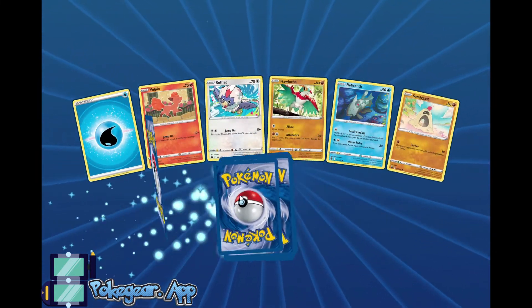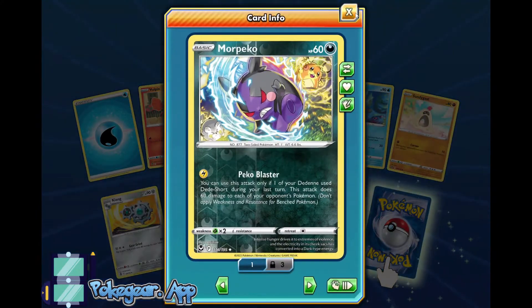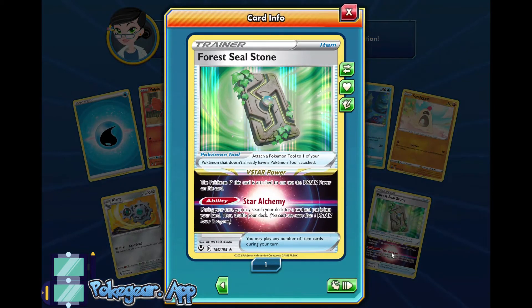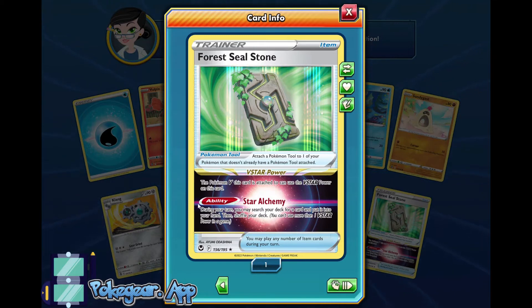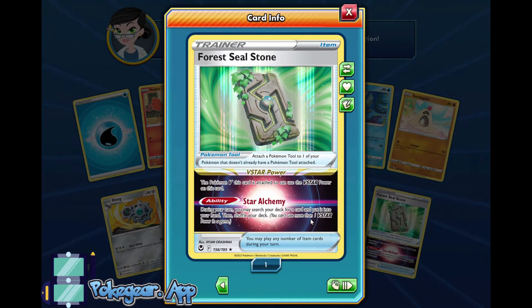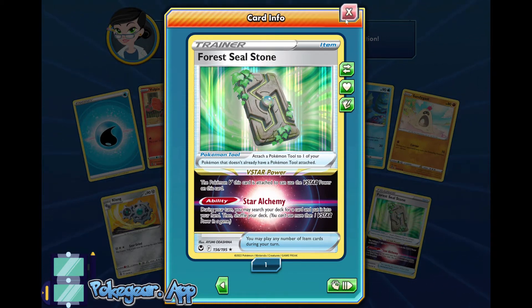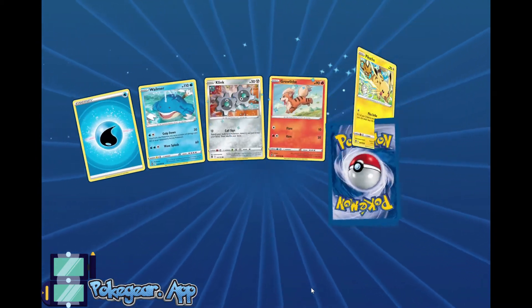Coming down to the last few cards here. Can we stop pulling reverse Morpekos, please? Yay! Forretress! Four Steelstone — alright, this is good. I'm glad we got at least one of these. During your turn, you can search your deck for a card — it's like a mini Starburst but for any Pokemon. And it is not trade-locked, but I'm not trading it because I need my Forretress.